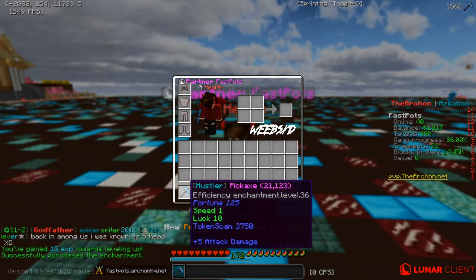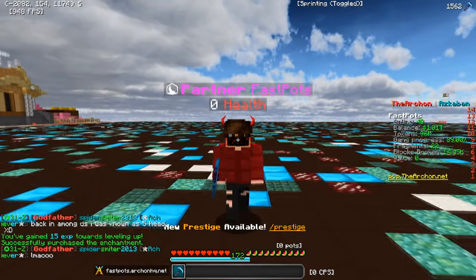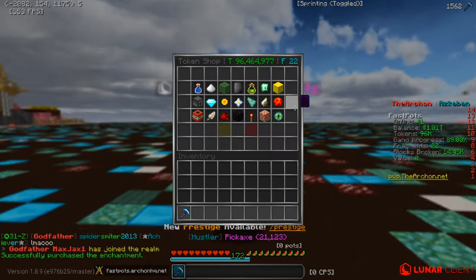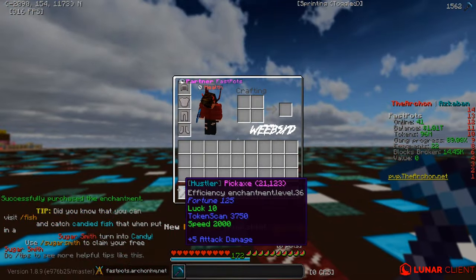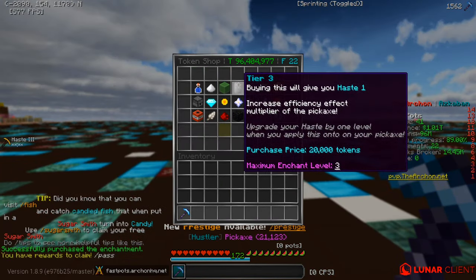Token Scan is now at 3,750 — that's crazy! Another thing we want to do is upgrade our Speed — we're going to upgrade that to the max. Look how fast this pickaxe is now! We also want to upgrade Haste.